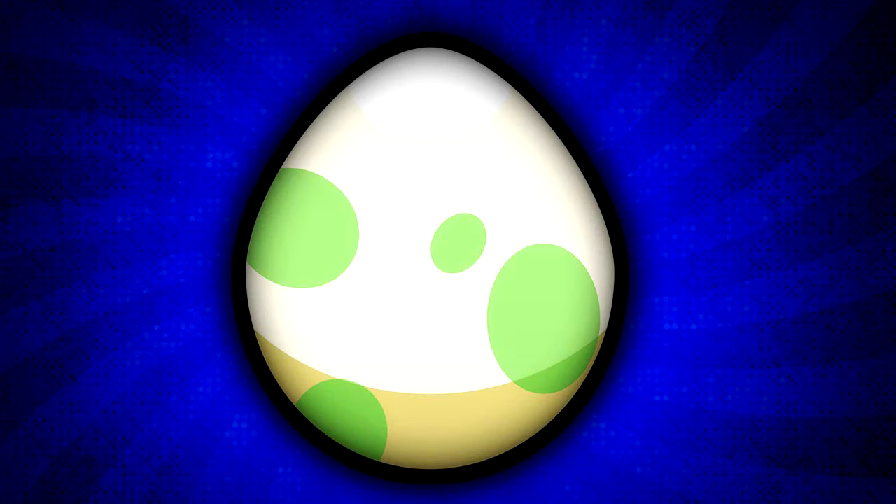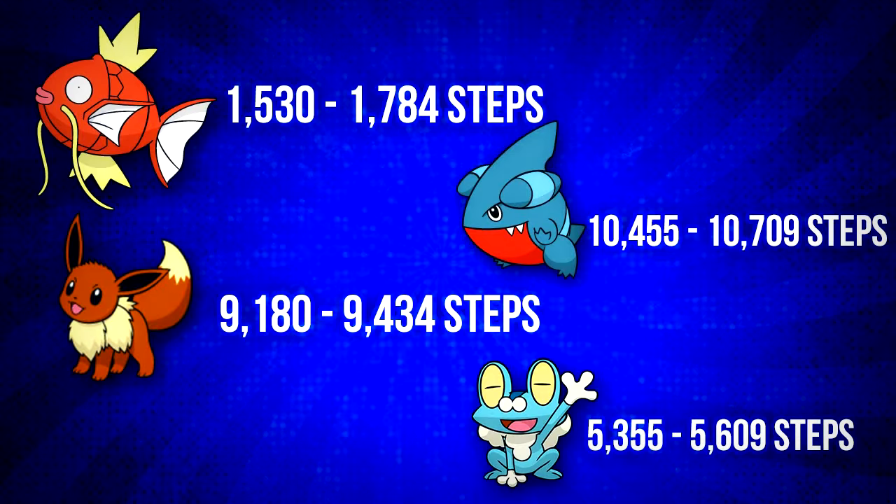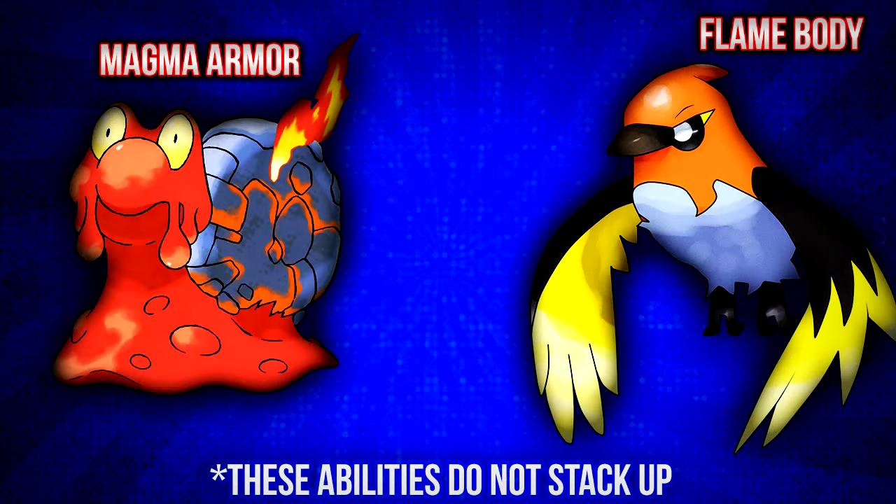Now that you have got your pokemon egg, hatching it quickly is what you need to learn. Each pokemon egg has a different required number of steps to hatch it. For example, you will take a lot less time hatching a Froakie egg than hatching a Gible egg. However, you could make it easy by keeping a pokemon with Flame Body or Magma Armor as its ability in your party, but the abilities do not stack up.